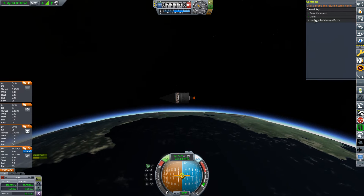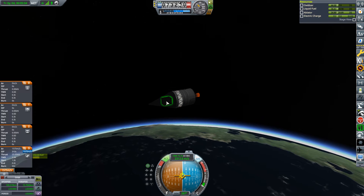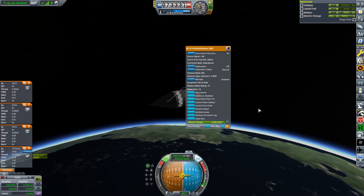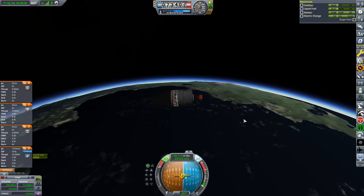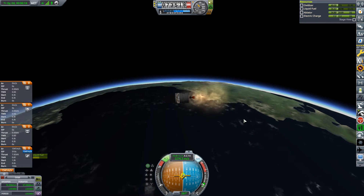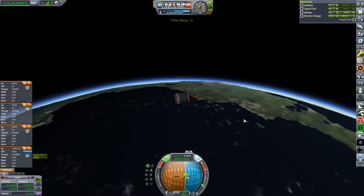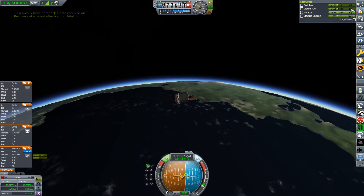Okay, we're in orbit — we've got the tick. Can't really access much in here, but there's no real reason to. We're going to deorbit now. Bringing the periapsis down nice and gently — about 20 kilometers should be okay. And we got the first stage back — excellent!